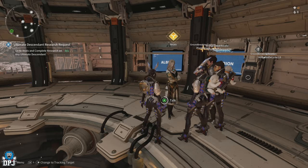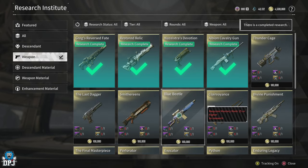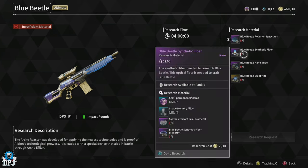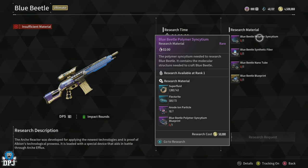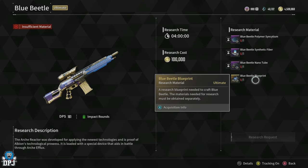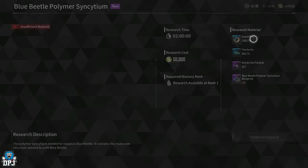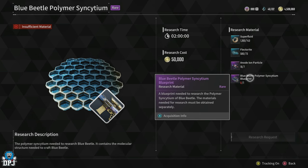At the research vendor within Albion, the Blue Beetle requires 4 things, each of which also require certain materials to craft individually. The 4 things we need are: the Blue Beetle Polymer Synxatium, the Blue Beetle Synthetic Fibre, the Blue Beetle Nanotube, and the Blue Beetle Blueprint. To craft the Polymer Synxatium, you need superfluid, felacterite, annulled ion particles, and the Polymer Synxatium Blueprint.